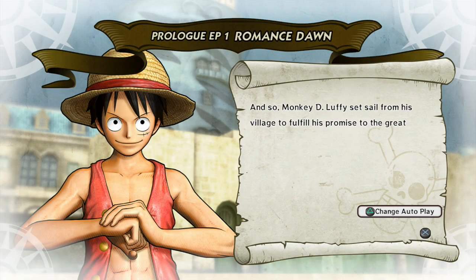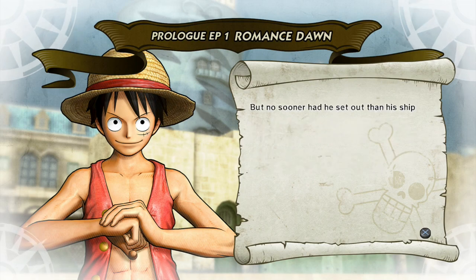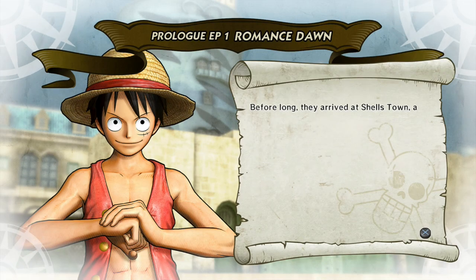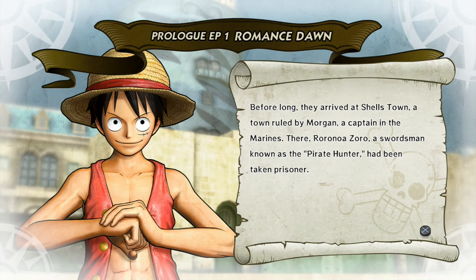Not to be confused with the terrible RPG version of the story. Luffy set sail from his village to fulfill his promise to the great pirate Red-Haired Shanks, and to realize his dream of becoming the Pirate King. His ship was sunk and he was saved by a boy named Koby who had been pressed into service on a Lady Pirate's ship. They arrived at Shell's Town, ruled by Marine Captain Morgan. There, Roronoa Zoro — originally known as Zolo in the English version but then switched, though on TV broadcasts he has to be called Zolo, while he's officially Zoro — had been taken prisoner.